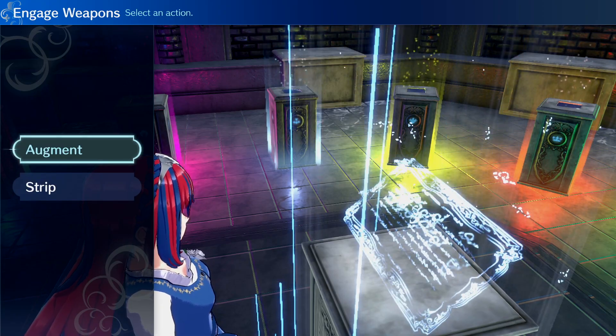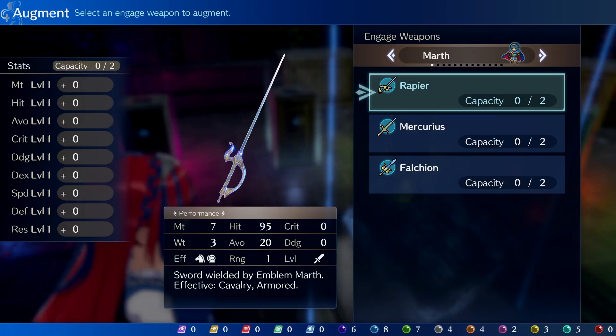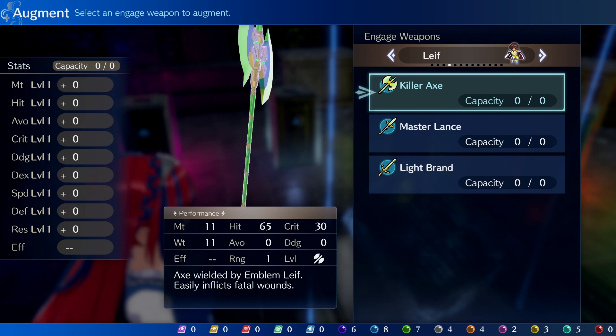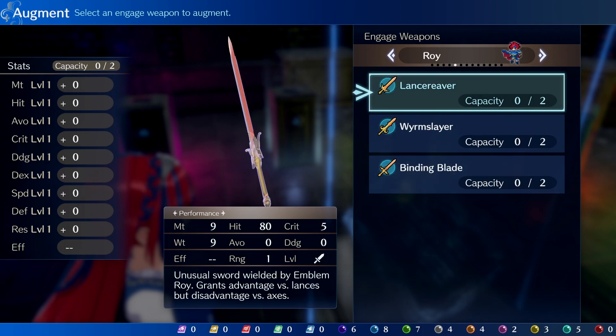It's also in the ring chamber where you can augment an emblem hero's cache of legendary weapons, but for that you need special currency called Veins and Crystals, which can only be earned at the Tower of Trials, located in a separate part of the Somniel. We'll return to the Tower of Trials in a bit, but for now let's leave the ring chamber.